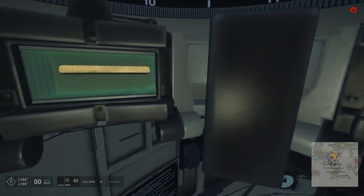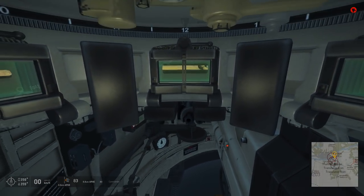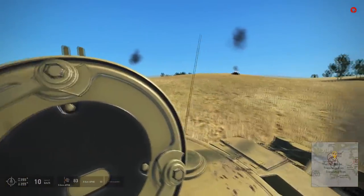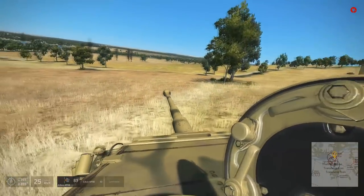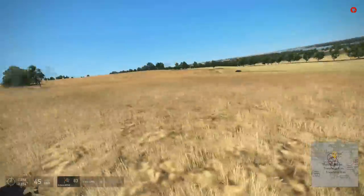These vision slits are really not the best. The KV-1 has much better vision out of the turret cupola - much, much better vision. Although now we don't have this blind spot to our side, because we can literally just lean up and look over it. So that's nice.